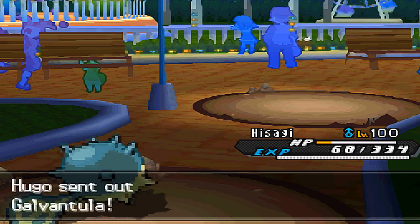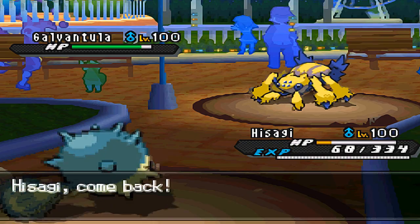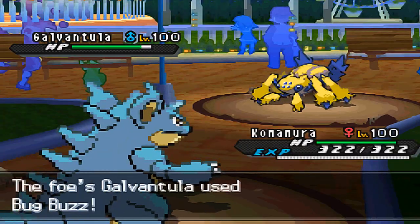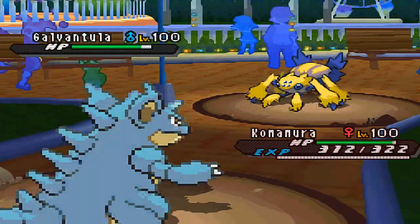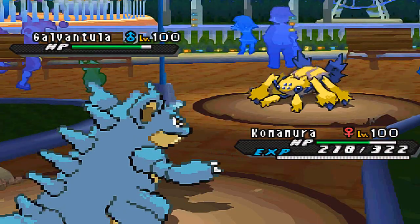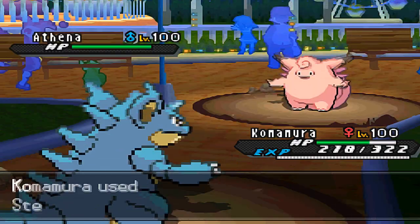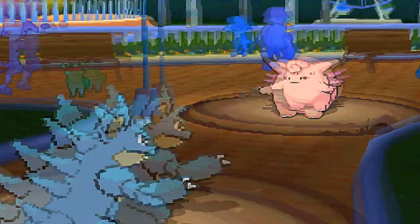In comes Galvantula. I'm just going to switch out into my Nidoqueen, because a Thunder attack is way too obvious. Nidoqueen resists his other STABs, so I don't really have to worry about Galvantula inflicting too much damage on Nidoqueen — unless he has like Choice Specs Hidden Power Ice or something like that. Then I'll have to run and switch out again, because I do want to set up my rocks.